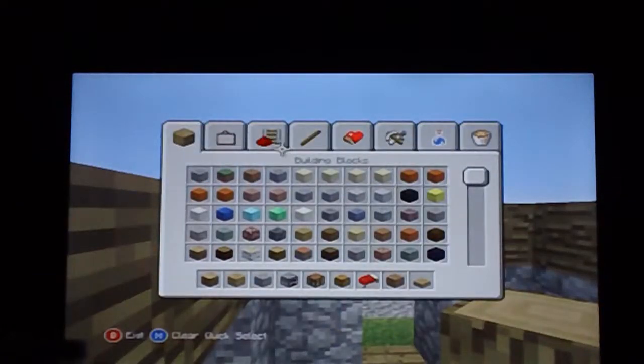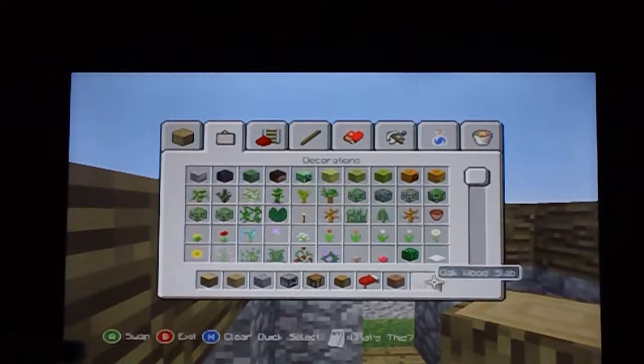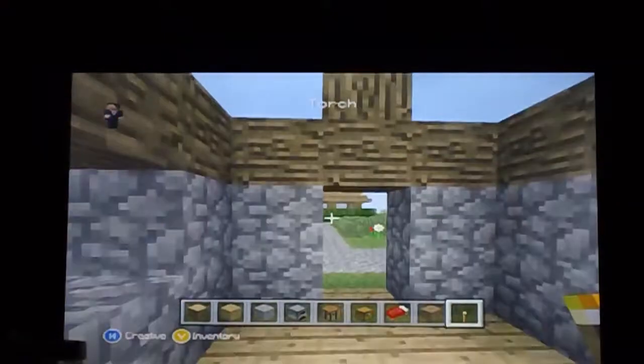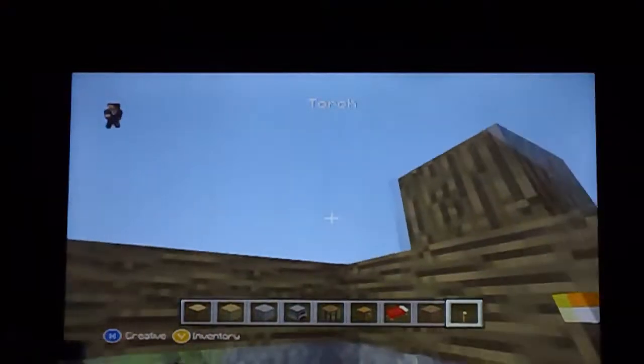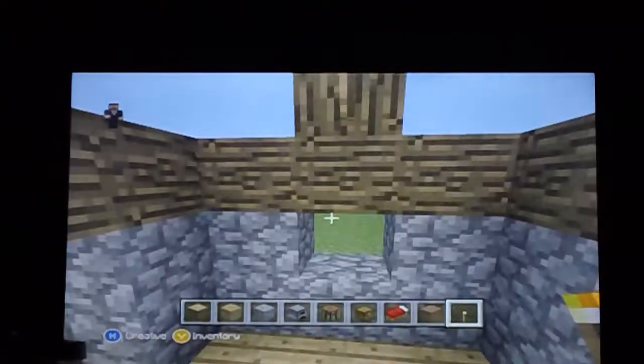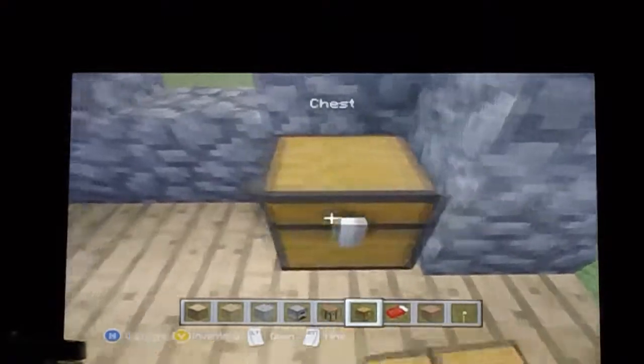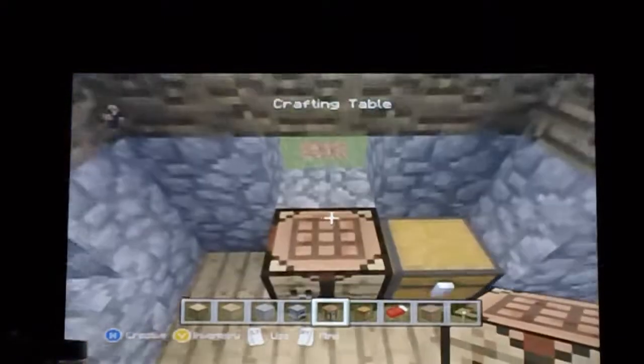You're going to need a torch. Follow along carefully with these inside placements - you're going to place a torch on each of those two blocks, and then you're going to want to place a chest here and a crafting table here.